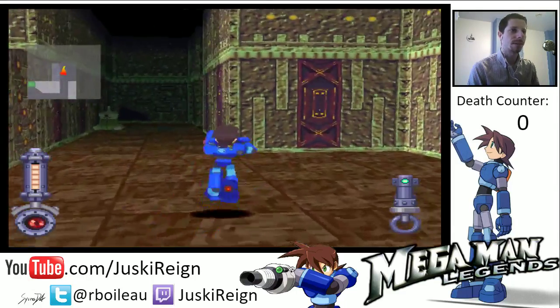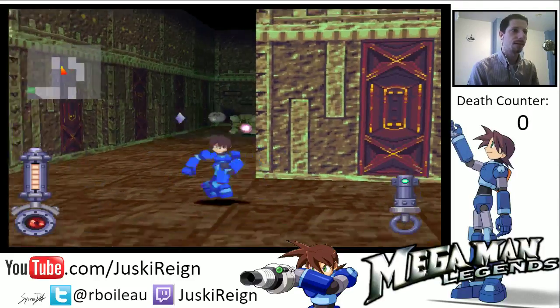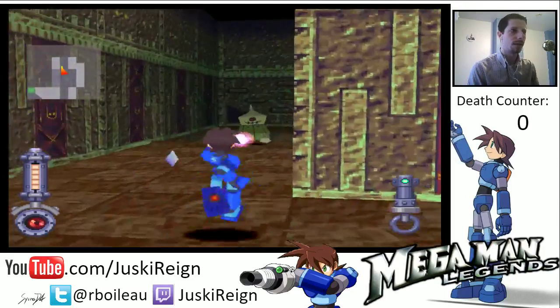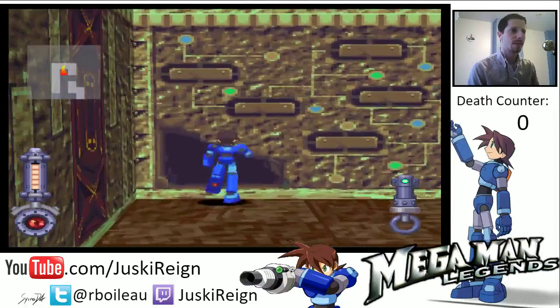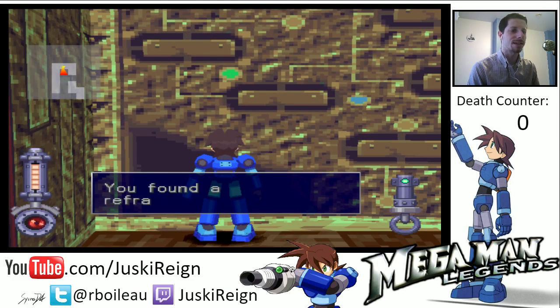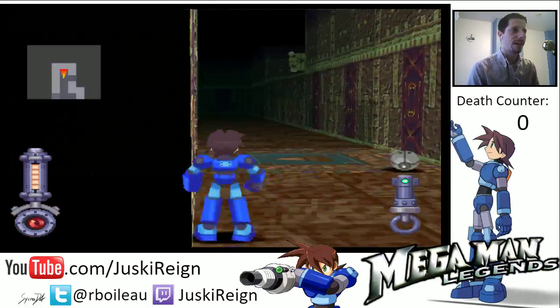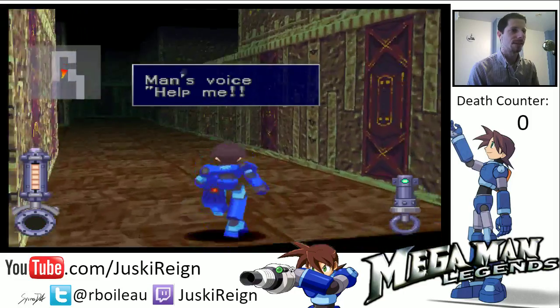Alright, one down. There's a hole in the wall — is there anything inside? Let's take a look. You found a refractor shard — nice, 2600 zeni! See, there's all these secrets. I want to make sure I'm able to get them all and not miss any. Alright cool, he's dead.